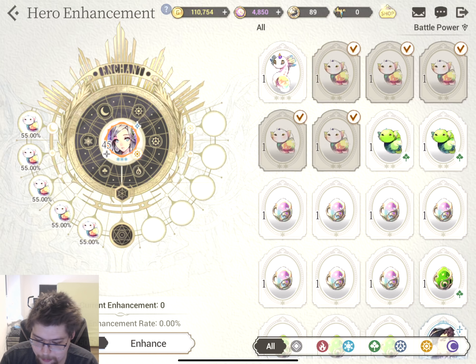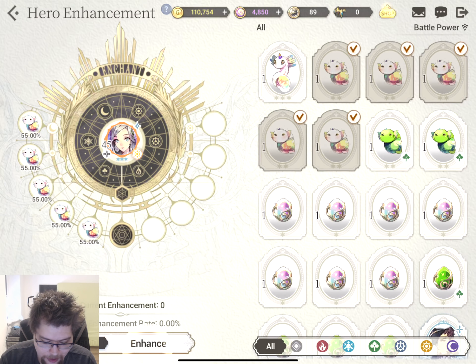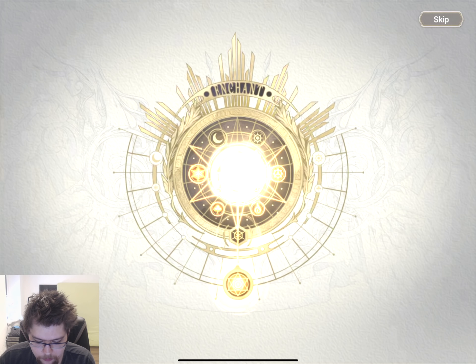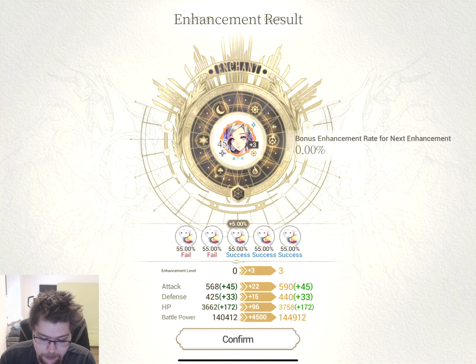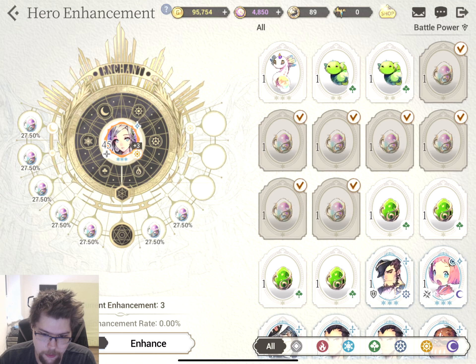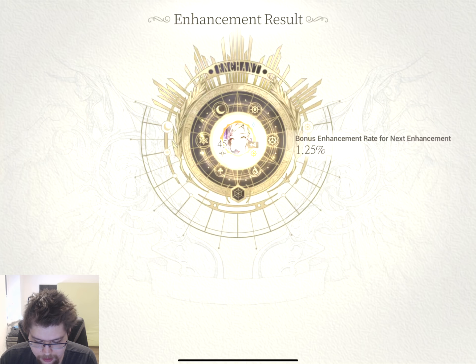For hero enhancement, you can either use these specialized materials - this is pretty much the only thing these guys are used for. It's still a little bit complicated for me, but basically you can see here either it's going to succeed or fail. So the first two failed, but then the next three were successes, so that means she is plus three now. And they go up to plus five - we're going to try and get her to plus five, because then we can try blessing. Also, if you accidentally use too many, then they will be returned to you.